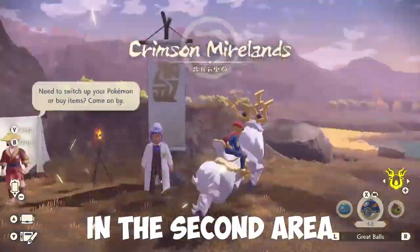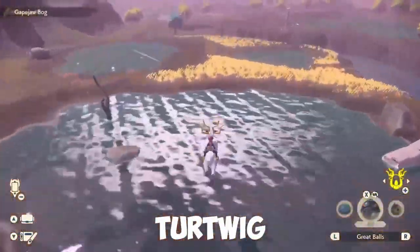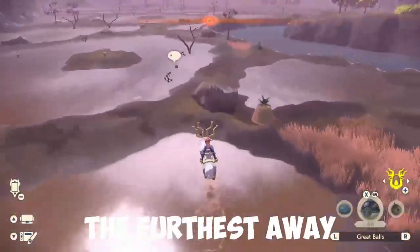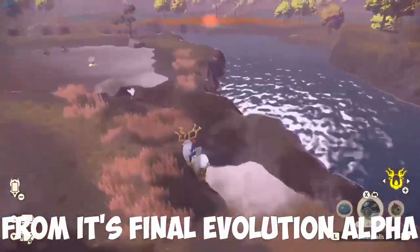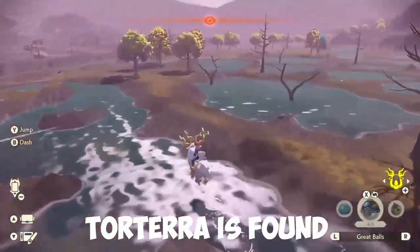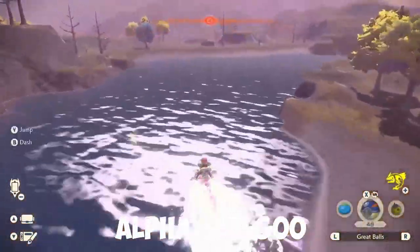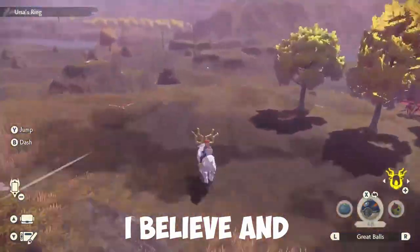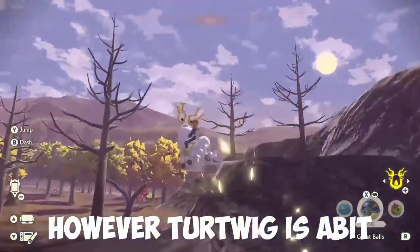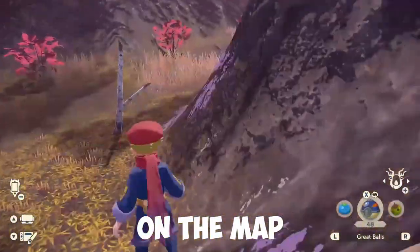In the second area, the Crimson Mirelands, we will be finding Turtwig. Turtwig is the furthest away from spawn and also the furthest away from its final evolution alpha. Torterra is found in a pit area in between Alpha Sliggoo and Alpha Toxicroak. However, Turtwig is a bit further down in a far corner of the map — you'll be able to see the lake on the map.